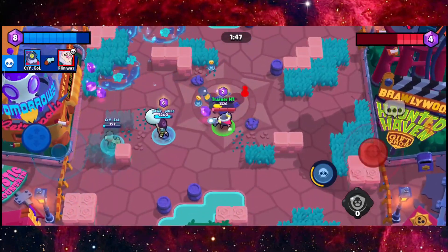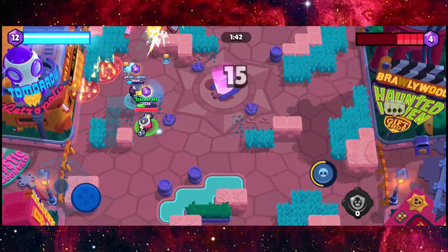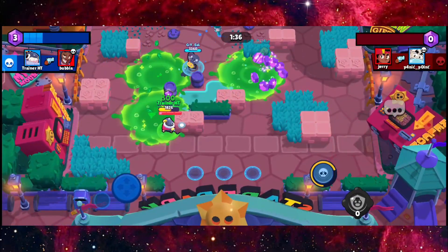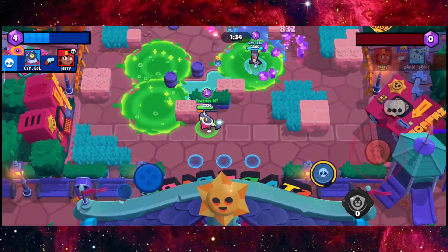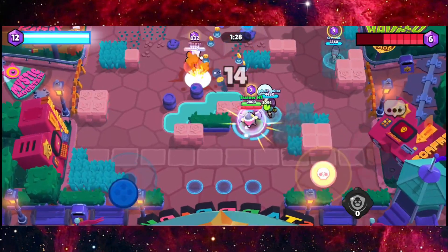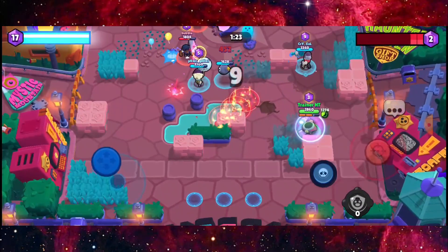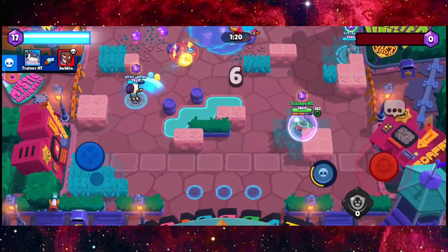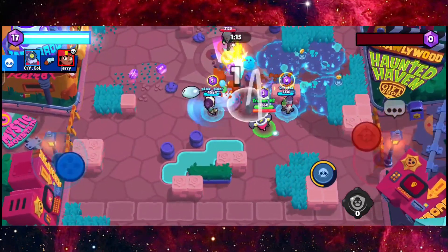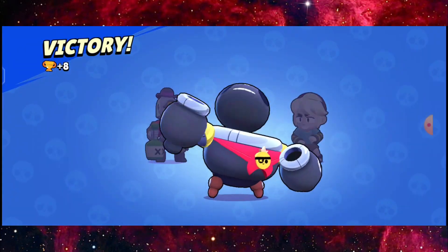We are getting an equal amount of gems and we are so OP guys! Okay, we need to go — let's get all the gems and just go! Always remember this tip: when you get 10 gems, just hide. Don't think about it, just hide with the best effort and stay passive. That is actually the best strategy in Gem Grab on any map.